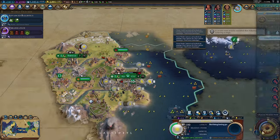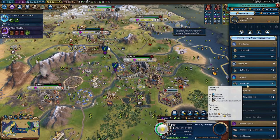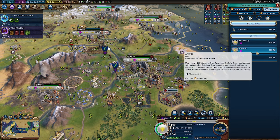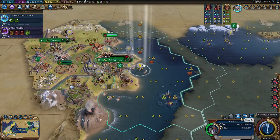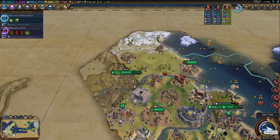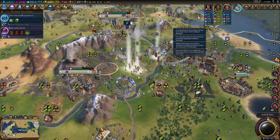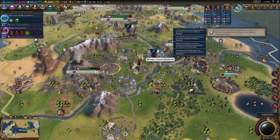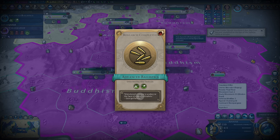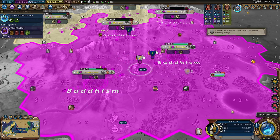For some of the newer players who don't know: the first thing to understand is how to actually win a domination victory. You don't actually have to conquer every city on the map. You just have to take the main capital of each rival nation, and once you've done that, you achieve the victory.